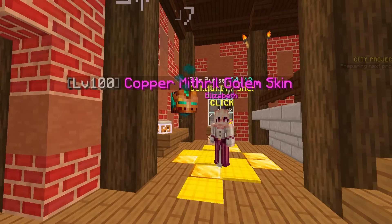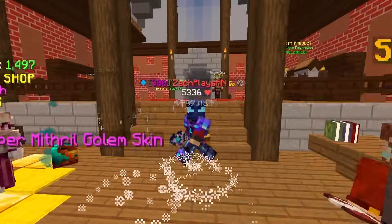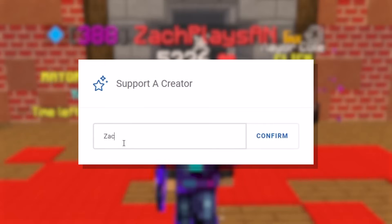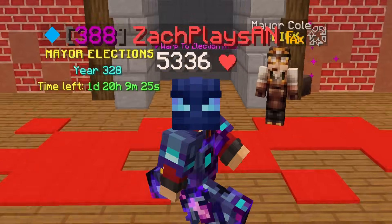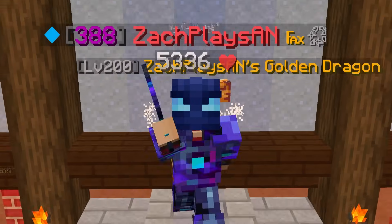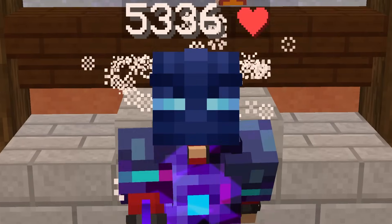Super quickly though, if you do find yourself checking on the Hypixel store for any of the remaining fire sale skins or rank or anything else that the store has to offer, don't forget to use my creator code CODEZACH, that's Z-A-C-H, just like my name, for 5% off your purchase. It's a great way to support myself and the channel, and you save a little bit of money on checkout. So it's a win-win, but I appreciate everyone using my creator code. You guys are amazing.